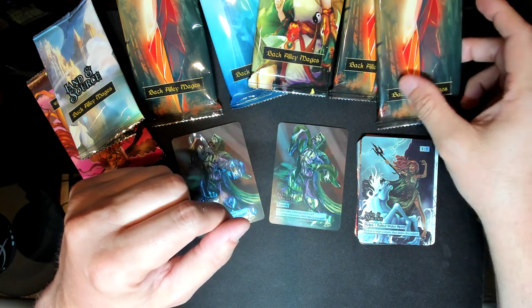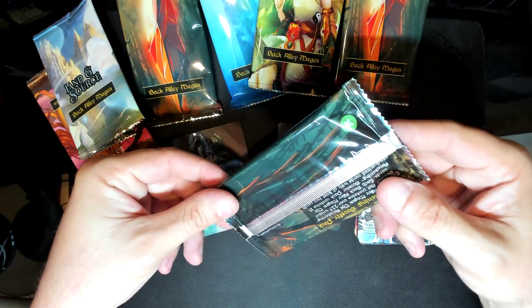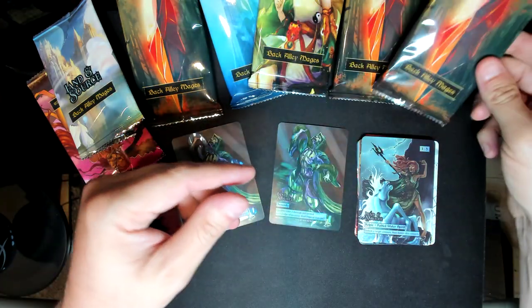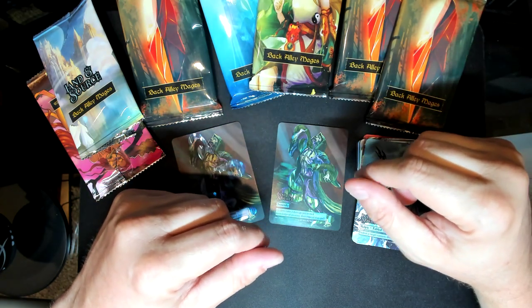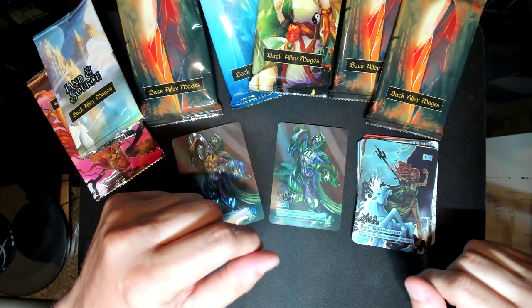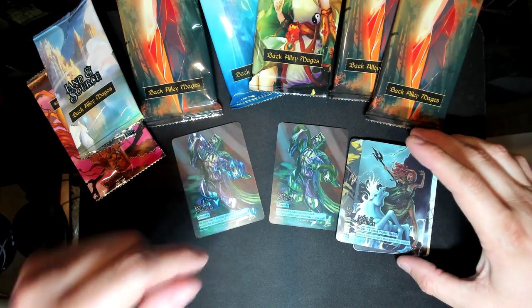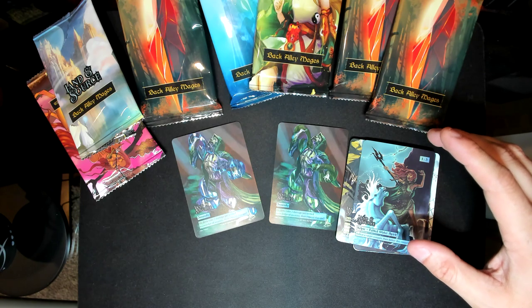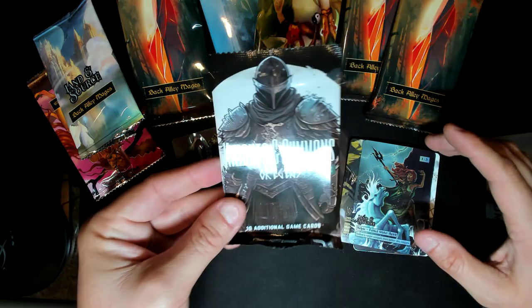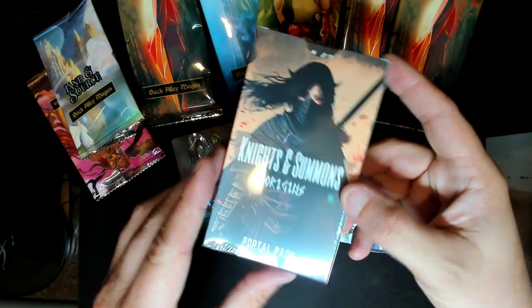Later this week, I was able to pick up some of these. The Kickstarter is over — I missed it, bummer. But these are some Kickstarter packs: the Awakening booster packs. I'm going to open these up later this week. And stick around the channel — I got a shipment from Knights and Summons today, so we're going to open up some first 100 packs, a Kickstarter pack, and a Kickstarter portal pack.